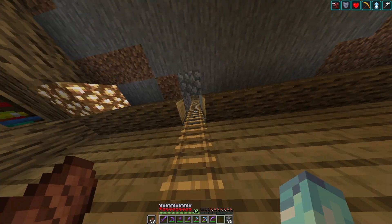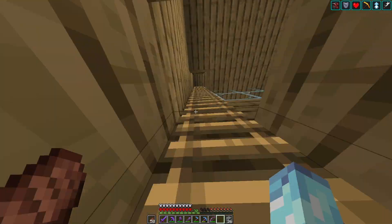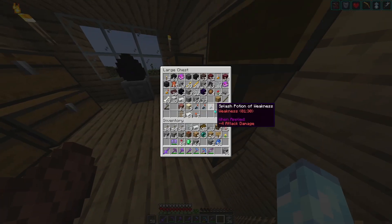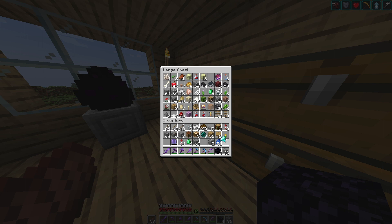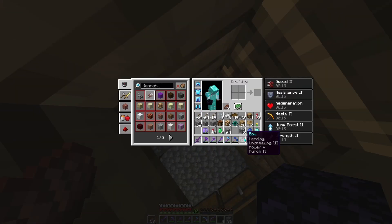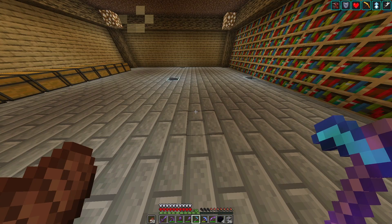Let's go get the stuff for the enchanting table now. I already got all the books. Oh, there's my obsidian and I have a diamond - I found some diamonds right here. Did I mention that I made a diamond hoe? I'm going to be turning it into something else - I kind of forget what it was for a second. I'm pretty sure haste makes your attack speed much faster, but I'm not too sure.